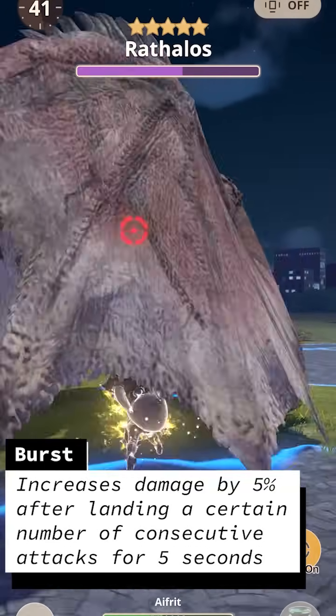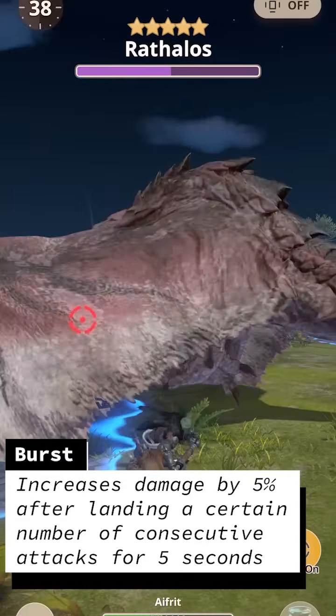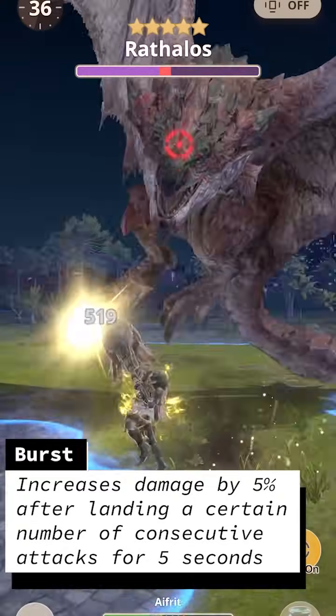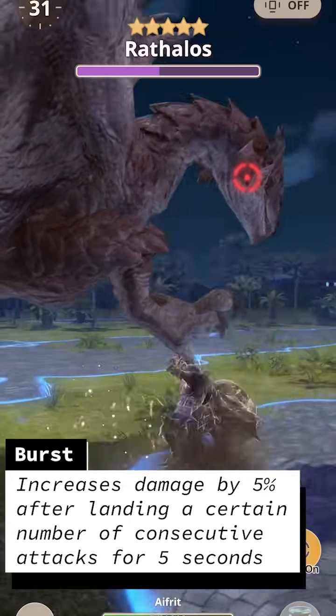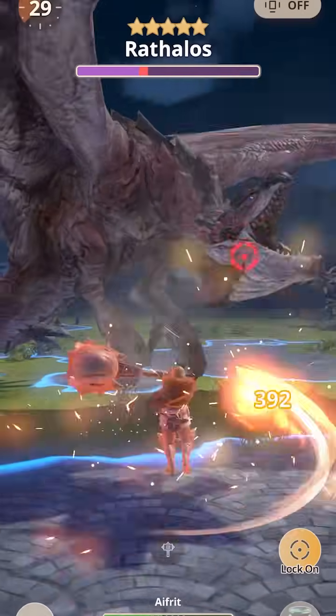Next, Burst. Burst increases your attack by 5% after landing a certain number of attacks for 5 seconds. Then for each additional point it becomes 10%, 15%, 20%, and then 30%.